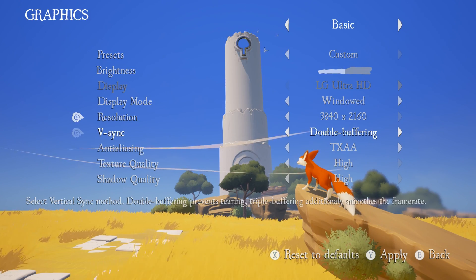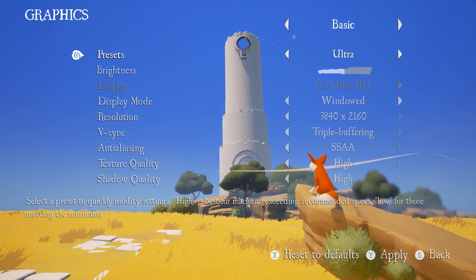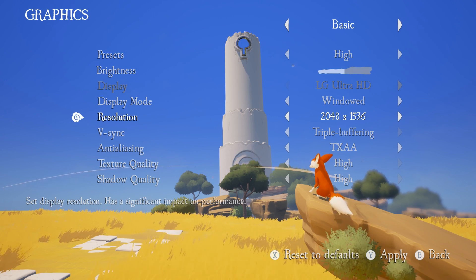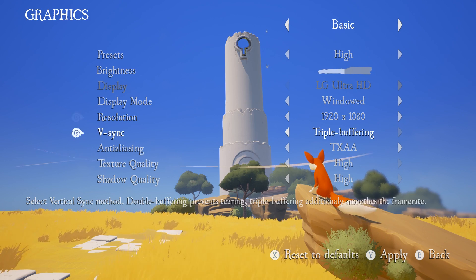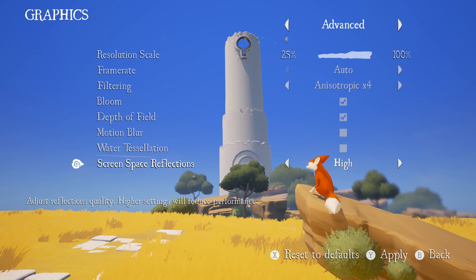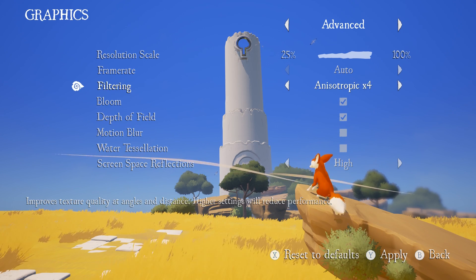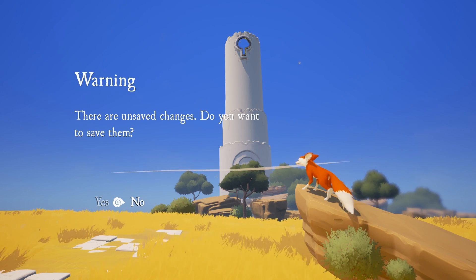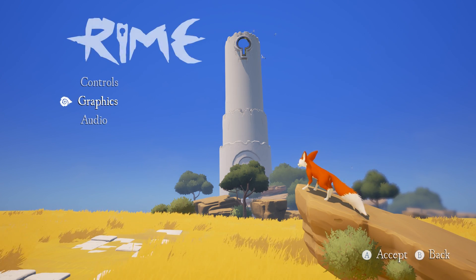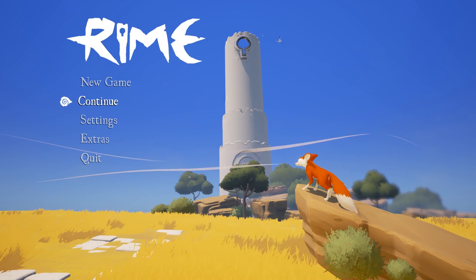These settings are going to be the preset for high, except you'll want to make sure you turn off V-sync, as it turns that on by default. I think there are some performance issues we'll talk about in a second. Resolution is going to be 1080p as always, and we will be testing GTX 1060s and RX 580s and below, with no higher-end cards at this time.